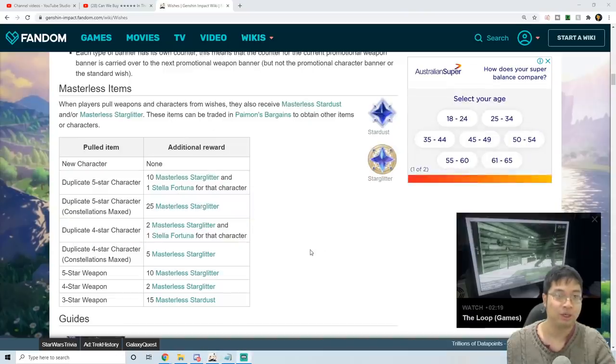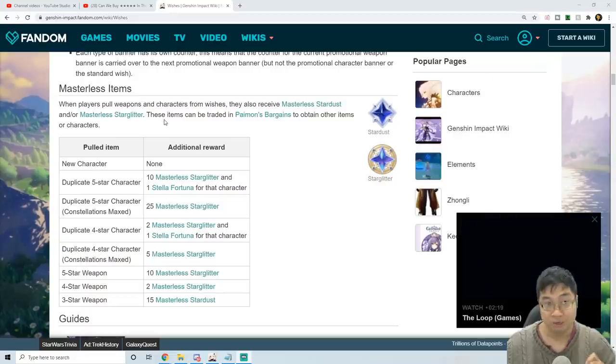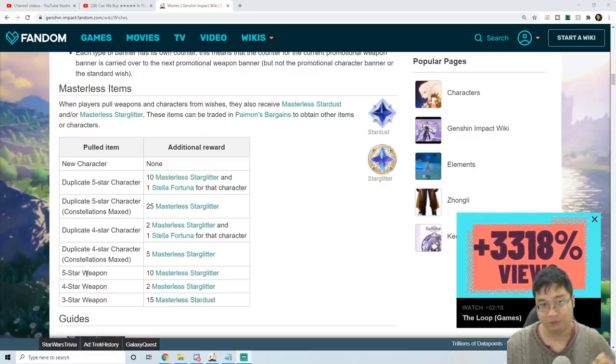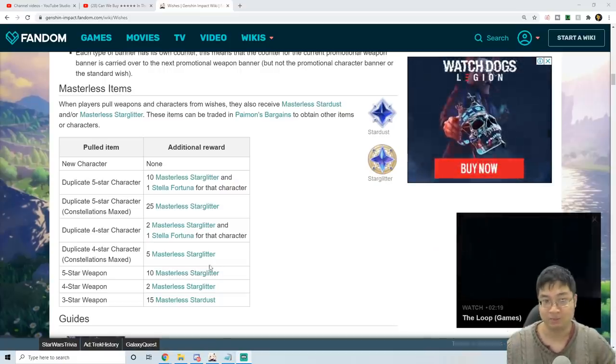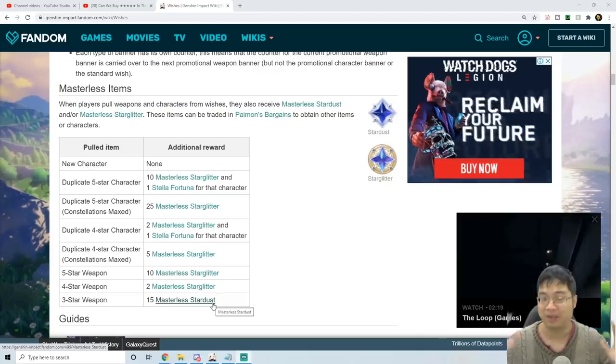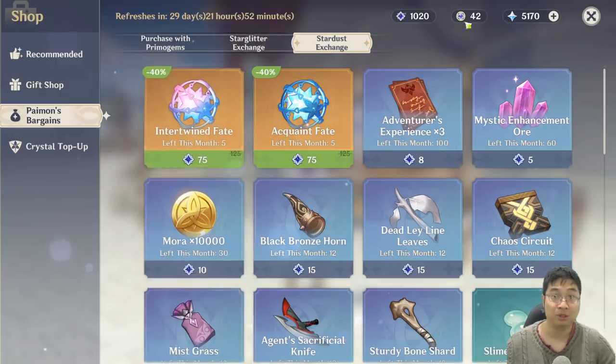Before we start, I'll quickly cover how to get Stardust and Starglitter. These come from the wish system. Each time you get a three-star weapon you get Stardust; when you get a four-star or five-star weapon, or duplicate characters, you get Starglitter. Stardust is the common currency, Starglitter is more rare. Right now I have about a thousand Stardust and 42 Starglitter.